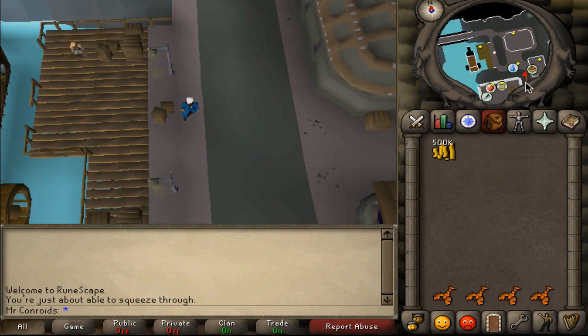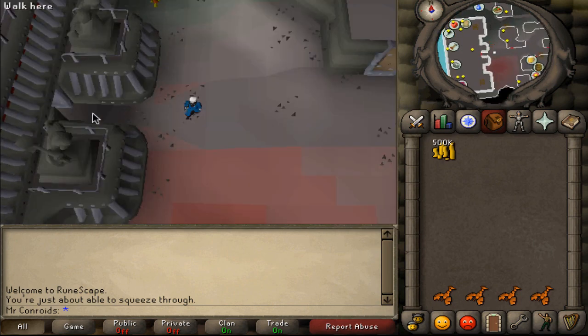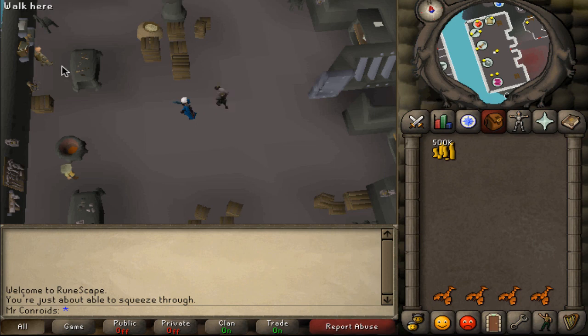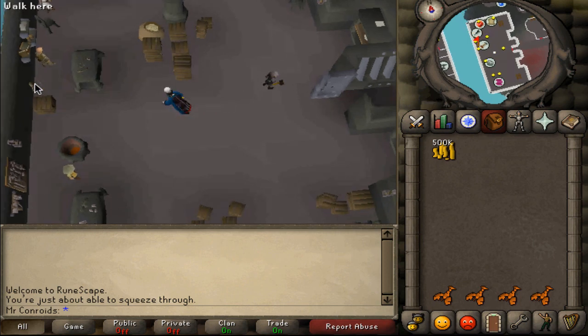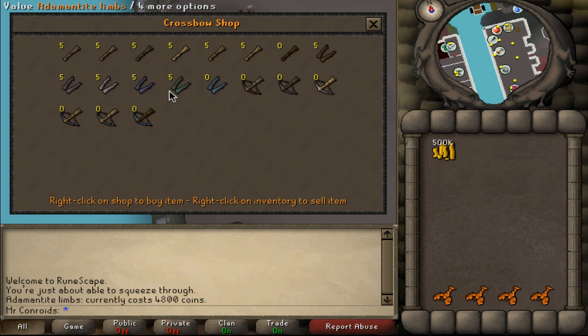So once you skip that cutscene this is where you'll go, and then you just come south over here and into this room where you can buy and sell a lot of things. Once we come here we're going to trade Herco. Herco sells a lot of crossbow stuff. What we're going to be buying are adamantite limbs. These are used to make adamant crossbows which are going for 15 to 25k each, and the limbs are the most valuable part of the crossbow. Here you can buy them for 4.8k each and you can sell them for anywhere from 6k to 8k each without any problem.